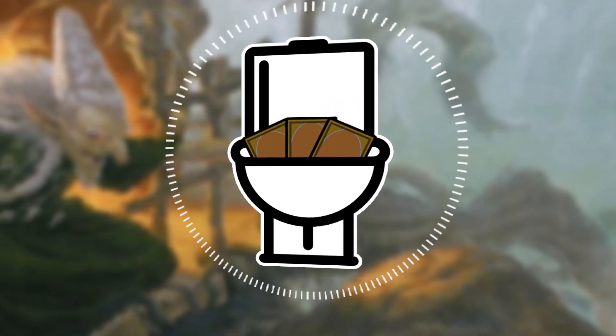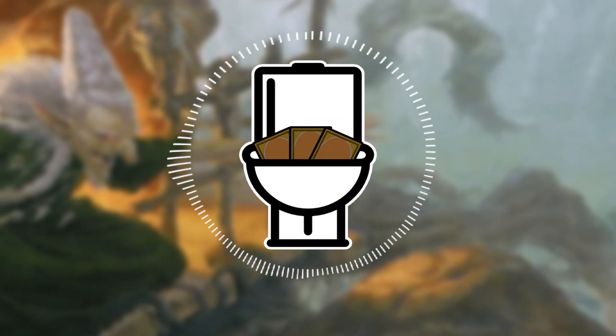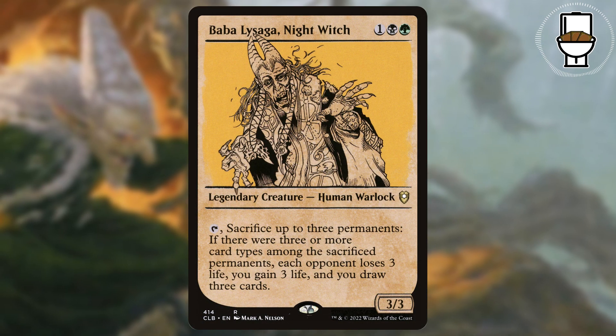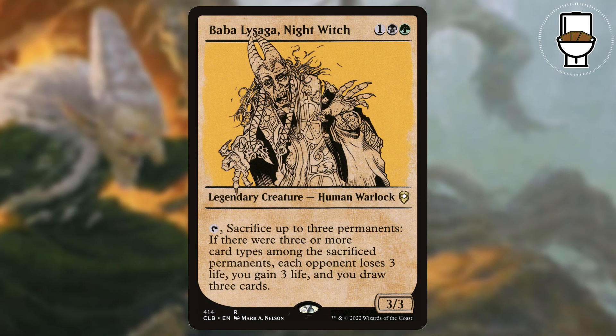Hello everyone, this is Ben, and welcome to Bathroom Brews. On this episode, I'm going to be going over my newest favorite commander, Baba Lysaga Nightwitch, or as Joey from EDH Rec says, Baby Lasagna.